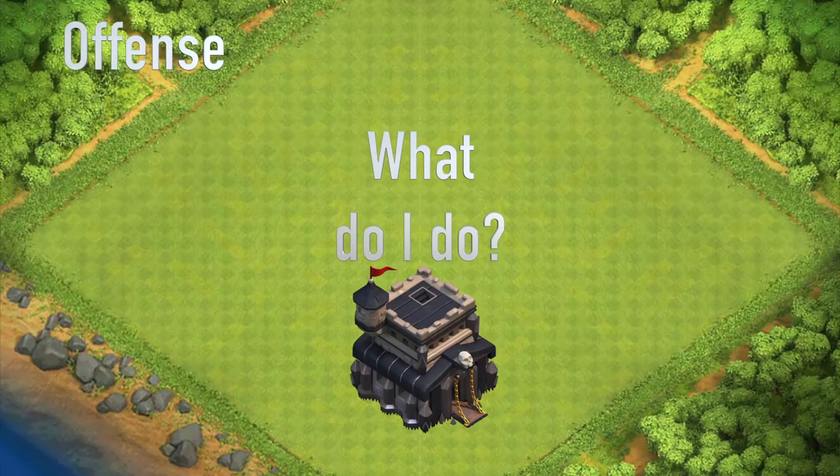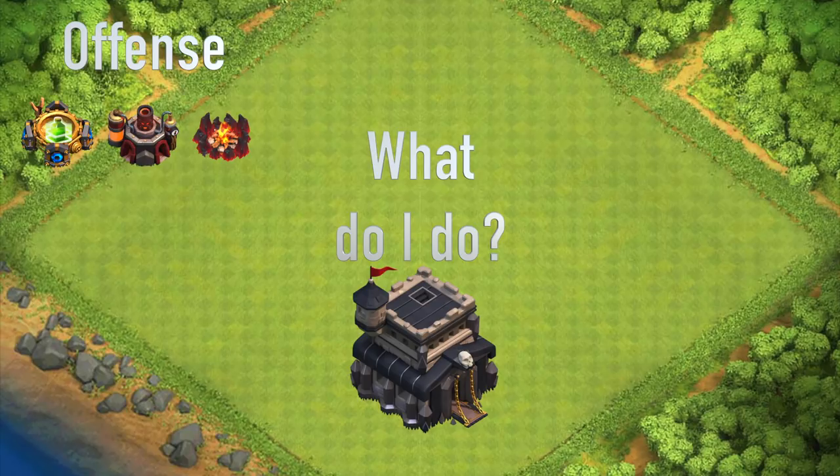Let's talk offense first. As soon as you upgrade to Town Hall 9, there are three crucial upgrades you have to make right away. Offensively, that is your army camps, your laboratory, and your spell factory. Get all of those upgraded — that is six upgrades if you count all the army camps. Farm that elixir. Those are absolutely necessary: you need that jump spell, you need to be able to research to upgrade your troops, and you need to have the extra army camp space.